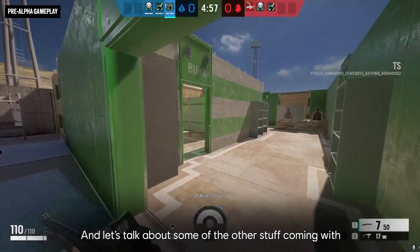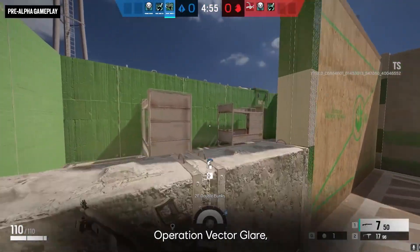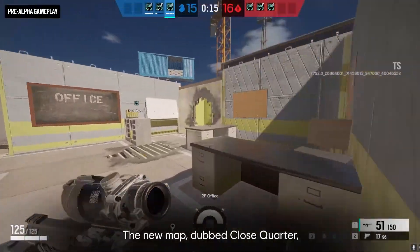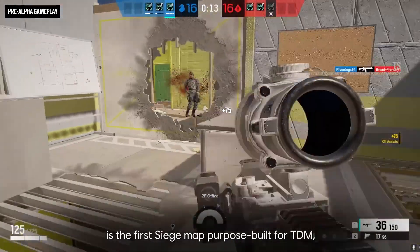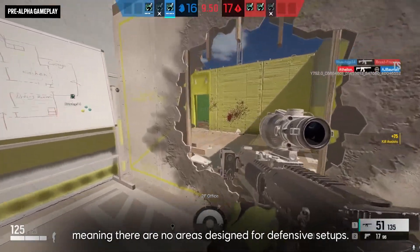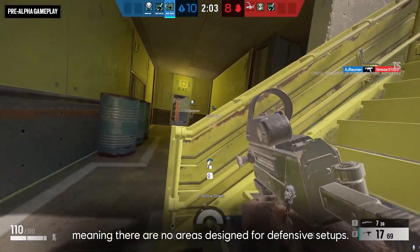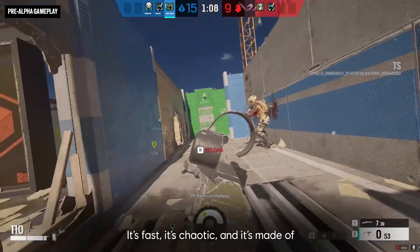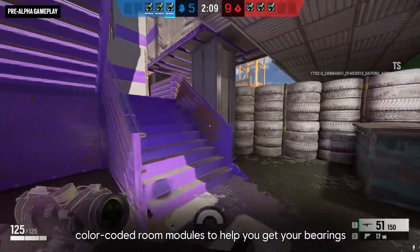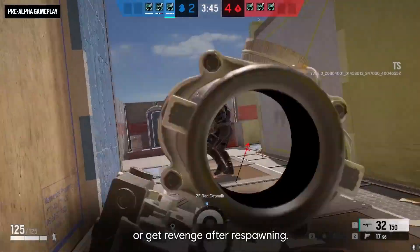Let's talk about some of the other stuff coming with Operation Vector Glare, like a hot new spot for Team Deathmatch. The new map, dubbed Close Quarter, is the first Siege map purpose-built for TDM, meaning there are no areas designed for defensive setups. It's fast, it's chaotic, and it's made of color-coded room modules to help you get your bearings, or get revenge after respawning.